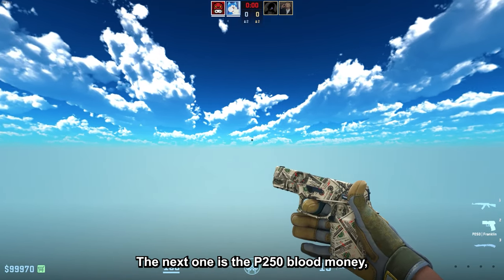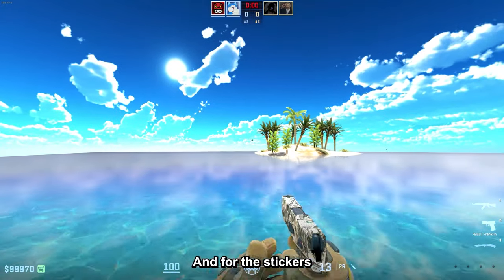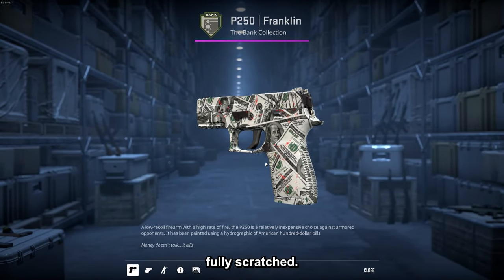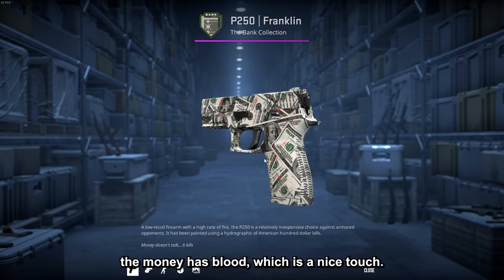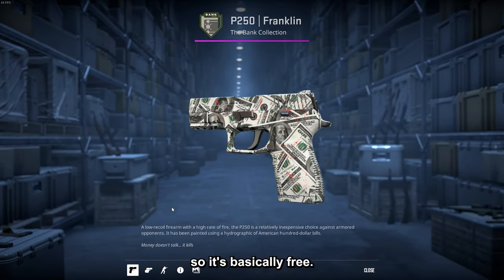The next one is the P250 Blood Money. It takes a P250 Franklin, which is super cheap, and for the stickers you just need five Astralis from the RMR, pretty much fully scratched. The effect makes it look like the money has blood on it, which is a nice touch — and this one only costs around 20 cents, so it is basically free.